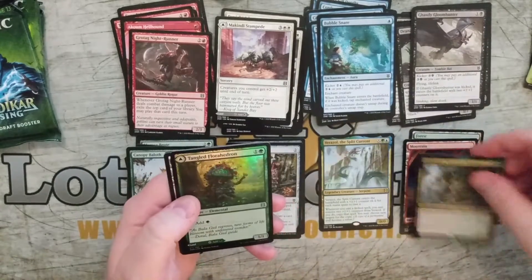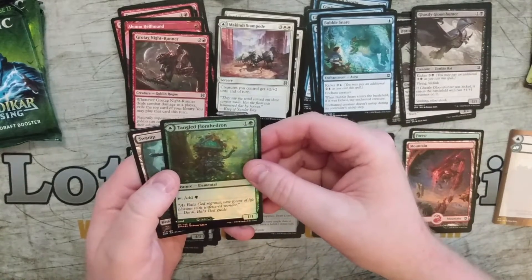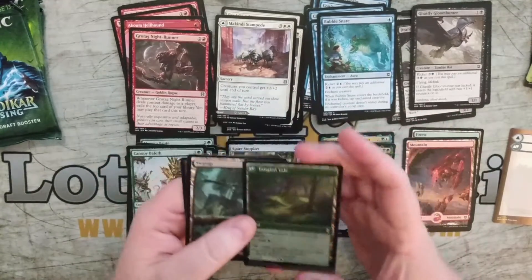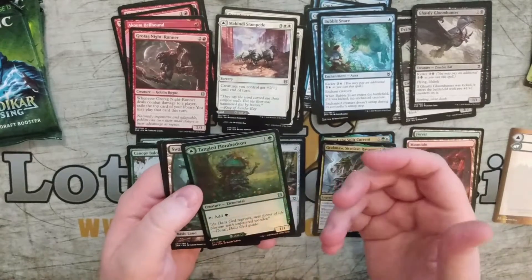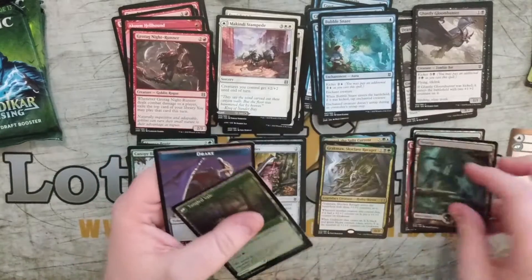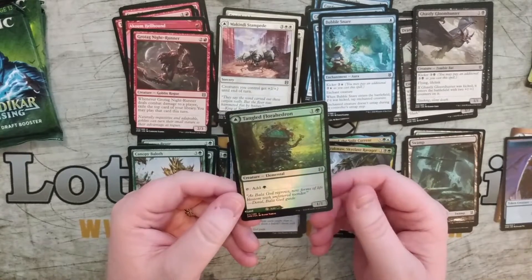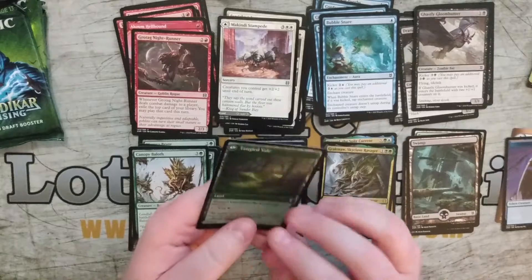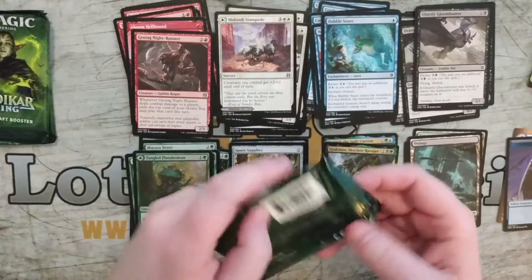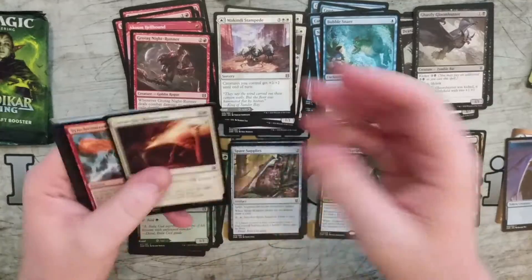That makes it a hard choice. And we have a Tangled Florahedron — that's a rough one. It's Land or Tangled Veil. So that's an interesting card in a Drake token. This one comes in untapped. So this is a creature that taps for mana, and this comes in tapped. I don't know why you wouldn't want to play it for the creature. It took me a second there to figure out what was going on with that flip card. It makes me feel a little bit old with some of this stuff.